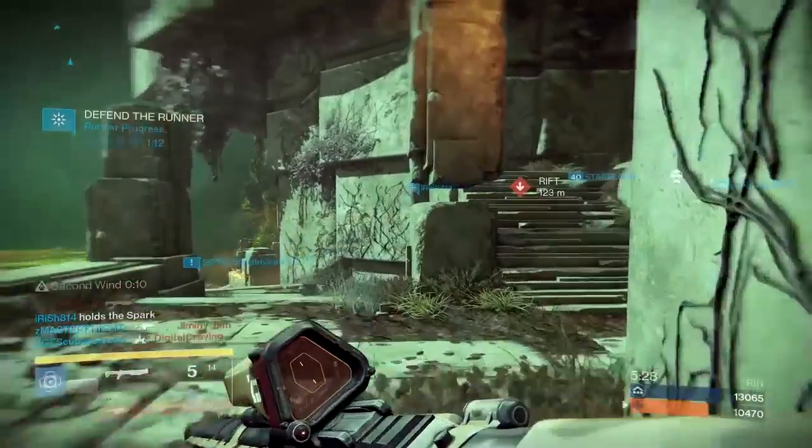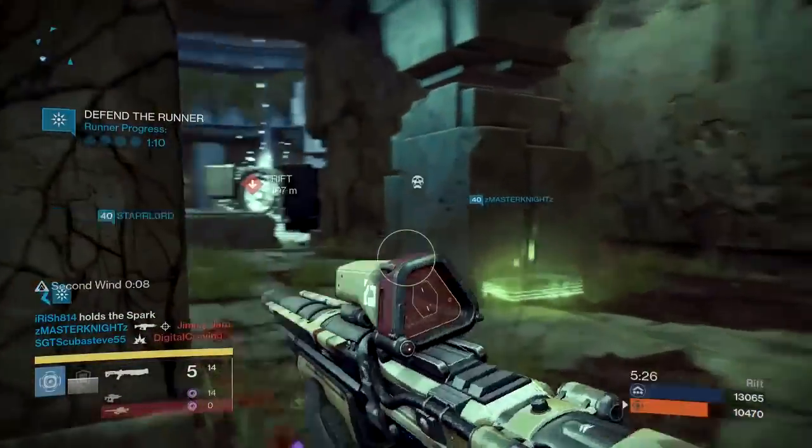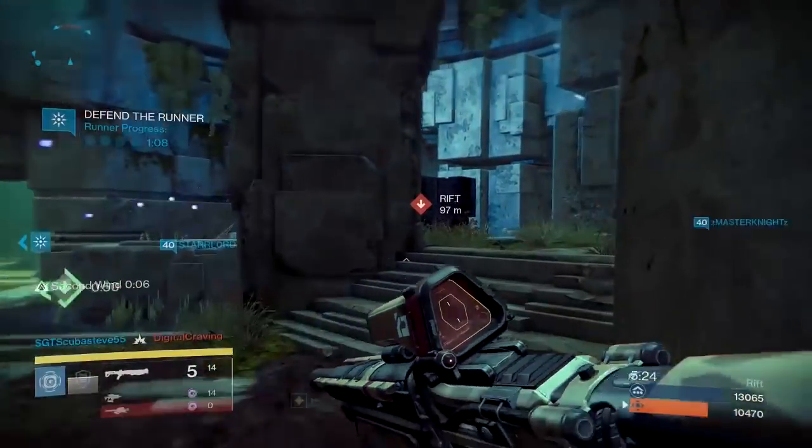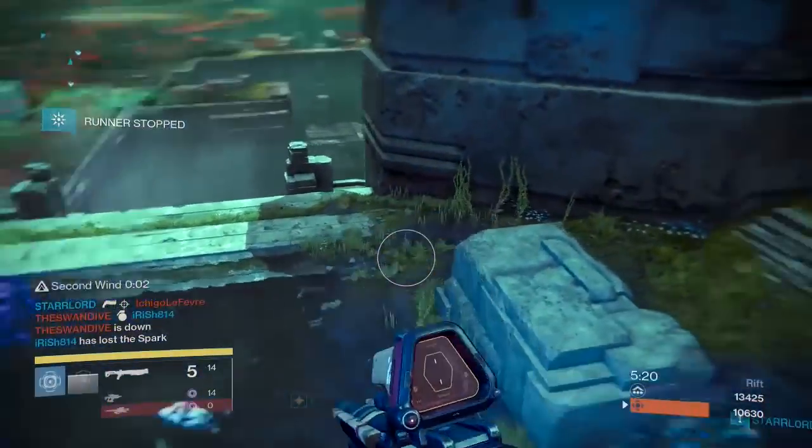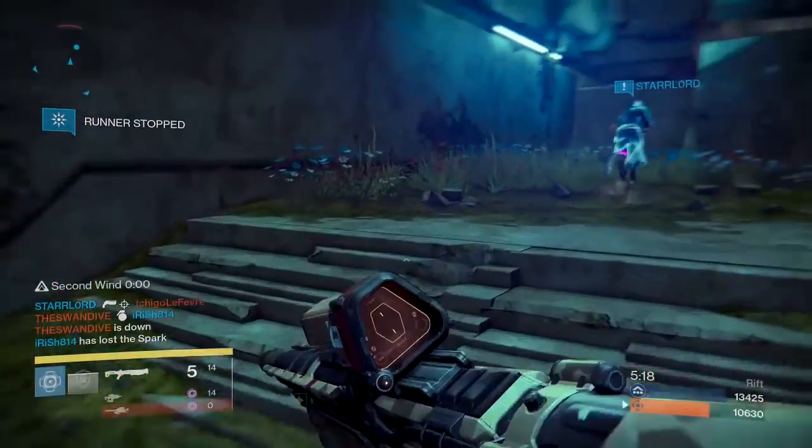I'm not noticing my Force Barrier coming up too often. But my Titan is really built around Intellect and Discipline, not Strength. So I don't have a full Strength build right now. If I did, this would be procing a little bit more often.